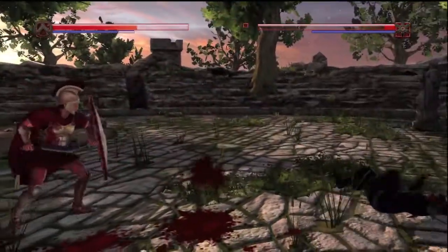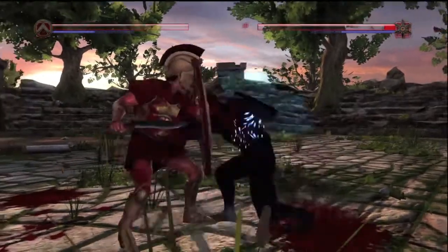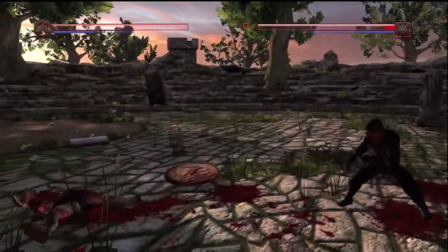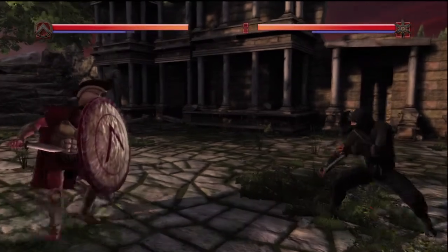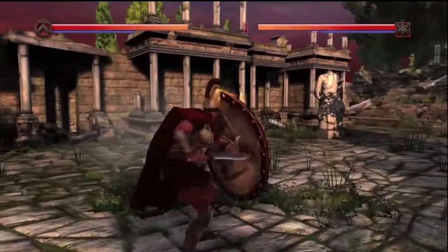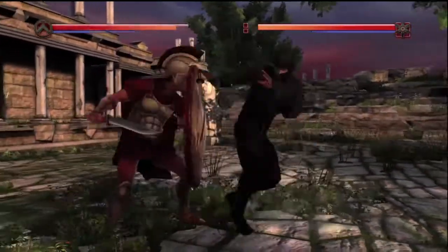I tried to dodge but he managed to spin around — he saw me coming. See how I got him during his attack? And there I break his guard and kill him. The third way of attacking for the ninja is his special attack: throw smoke called the Black Egg in the face. I missed right there because there's very little range, but if you get that in the opponent's face it stuns him and then you can launch into a combo.